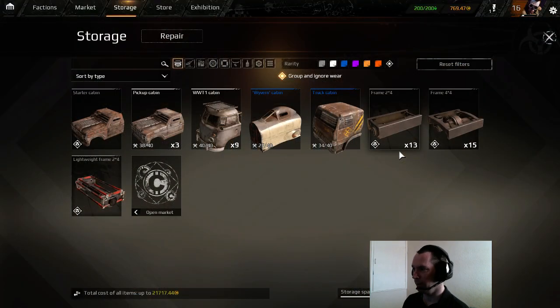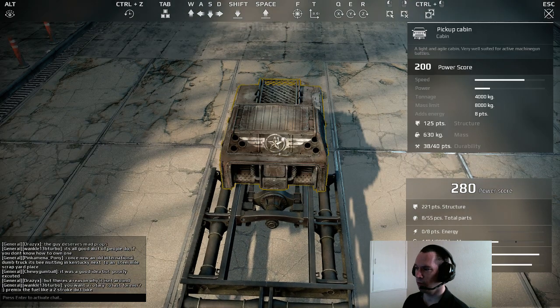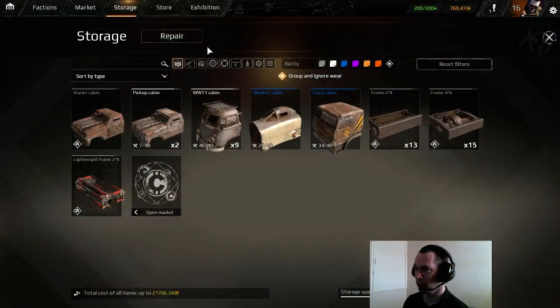What that effectively does is create a gap in the middle here. The first thing I'm going to do is pick up the cab and just throw it on the edge out there, because it provides power to the chassis.